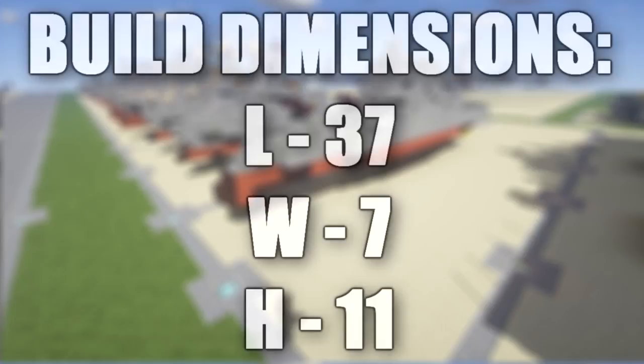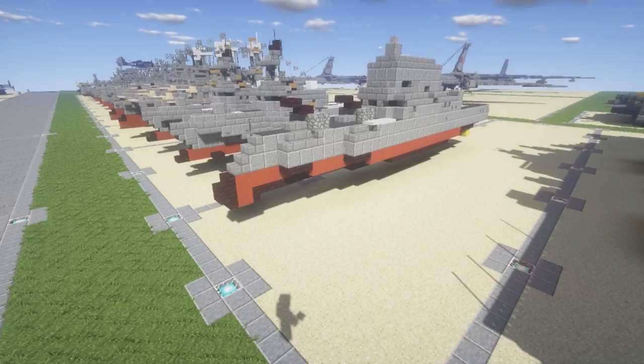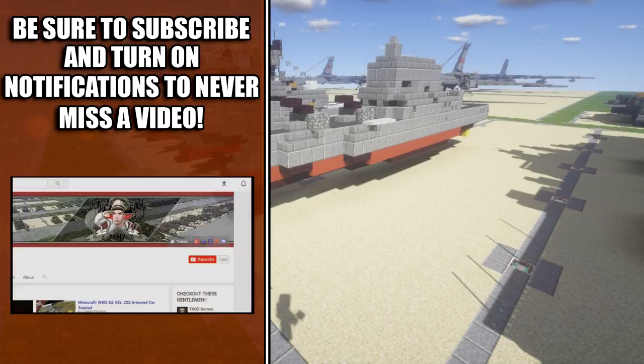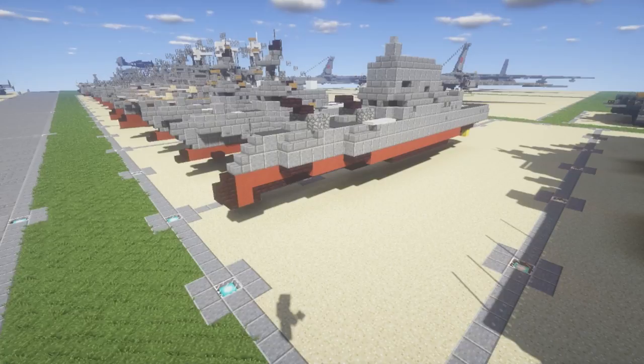The USS Zumwalt is the first ship of the Zumwalt class. The ship is designed to basically have stealth capabilities and pretty much has only the radar signature of a small fishing boat, even though she's a pretty large ship. She began her sea trials and is joining the Pacific fleet, home-ported in San Diego, California.